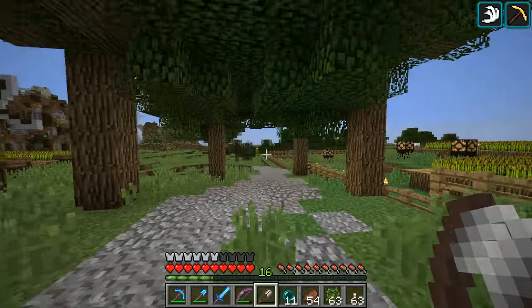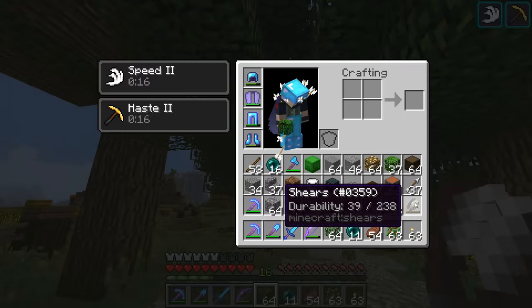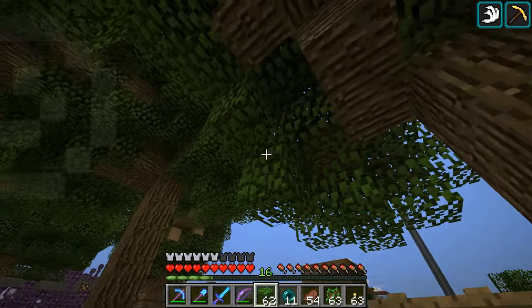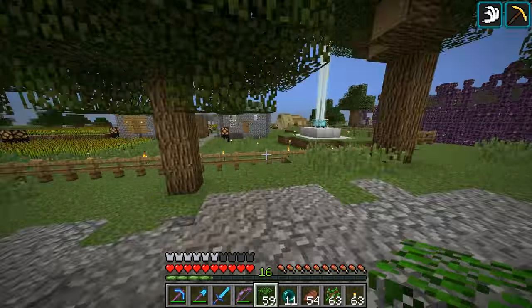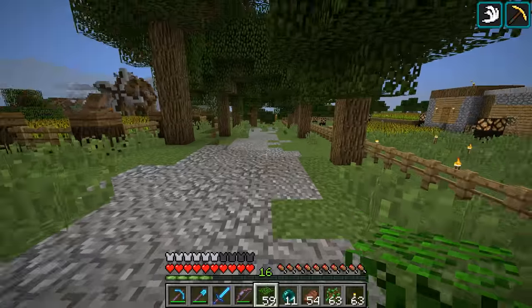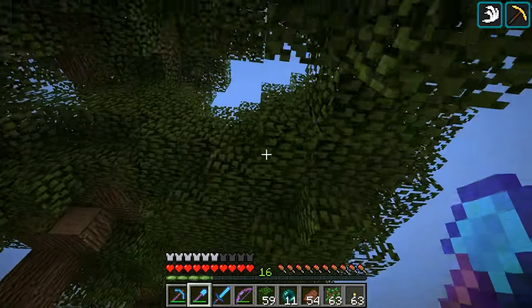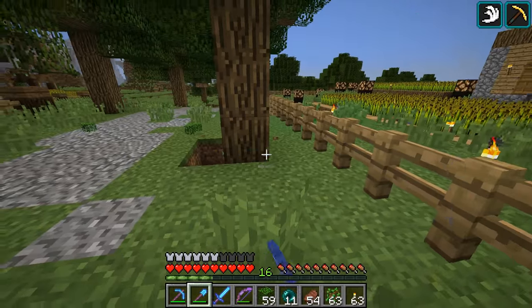Am I being too picky? One thing we could do is start making some droopy leaves — kind of make it look like it's hanging a bit more. That could make it a little better. Also we could mix in some other types of blocks here, because we just have green grass and oak leaves. Let's mix in some coarse dirt too and see if that helps any.